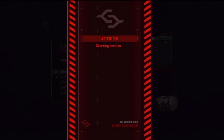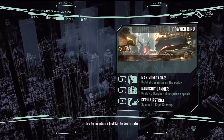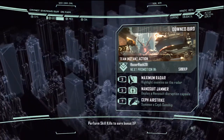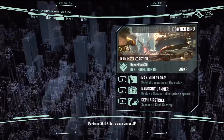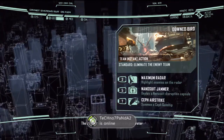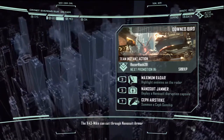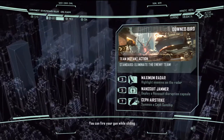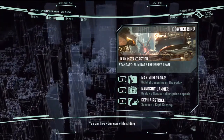I've never played this level before and I'm excited to try it because I've heard a lot about it. The killstreaks are Maximum Radar, Nano Suit Jammer, and the Airstrike — which is kind of similar to a helicopter flying around shooting people. The Nano Suit Jammer I've never seen before. It makes it impossible to use maximum armor and you can't go invisible either, so that's pretty important. I hope I can get to that.